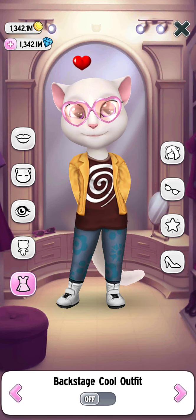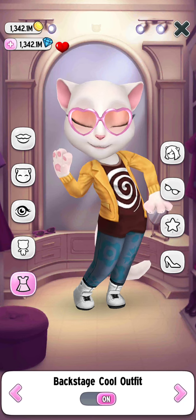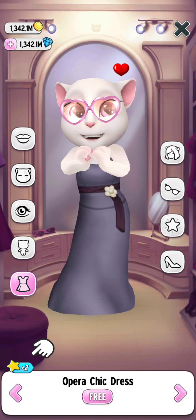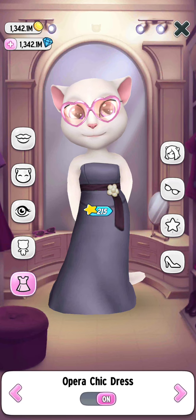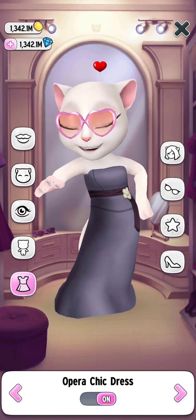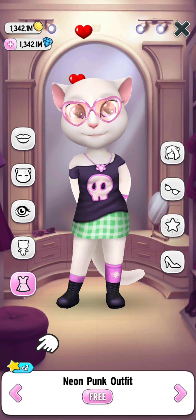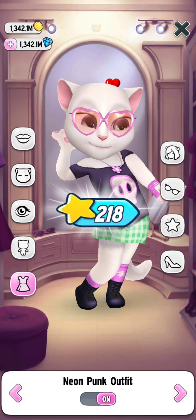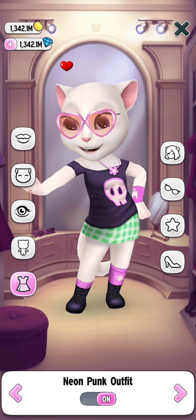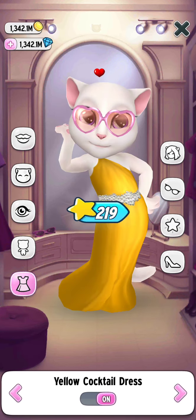Now let's get to the next one — that's the backstage cool outfit, let's buy it. The next one is the opera chick dress, let's buy it. There's no shade in it. Now let's get our next dress — that is the neon punk outfit, let's buy it. There's no shade in it. Now the next one is the yellow cocktail dress.